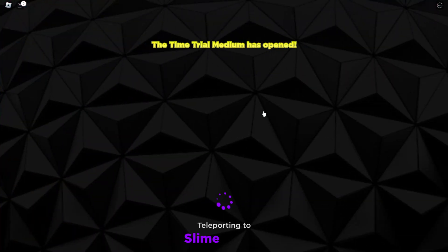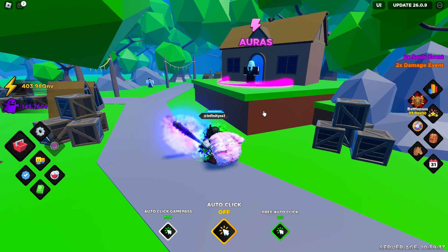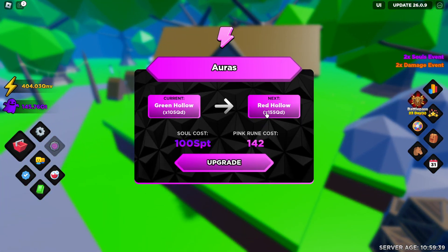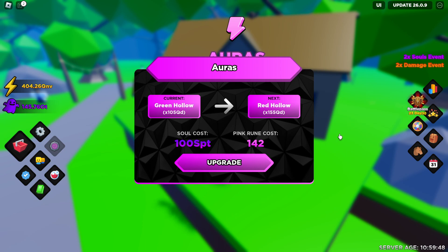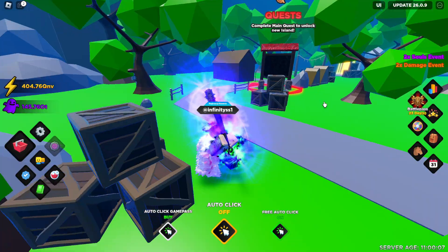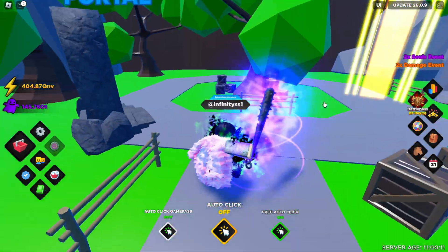Moving on to the Slime Forest. The auras here are really good — they give you multipliers for your energy — but they cost pink runes. At this point of the game you probably don't have any, or if you do you literally have like 5, depending on how lucky you were against meteors and whatnot. So unfortunately there's not much you can really do here. This world is kind of a dead one.